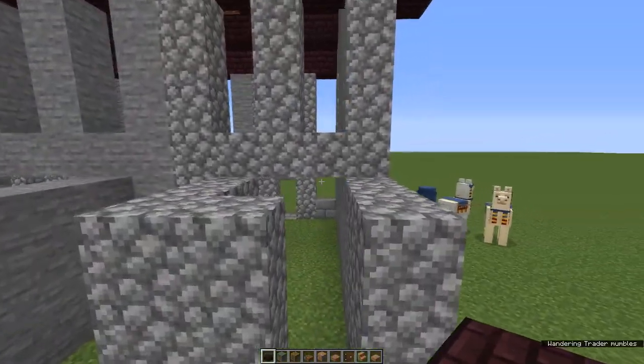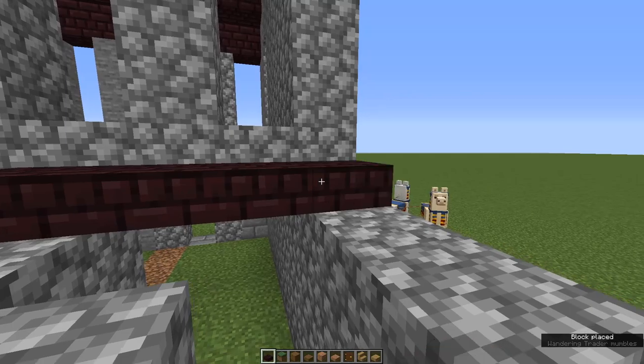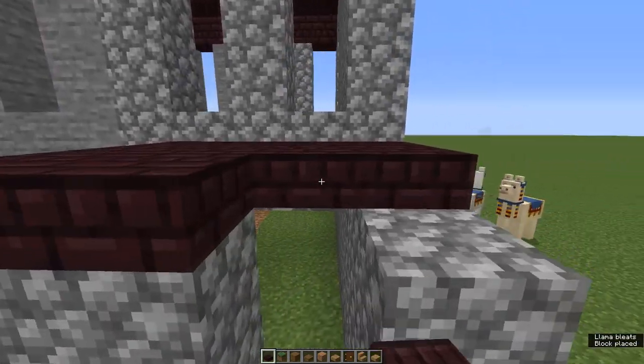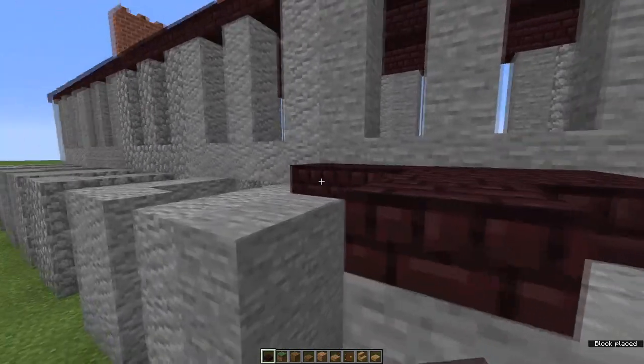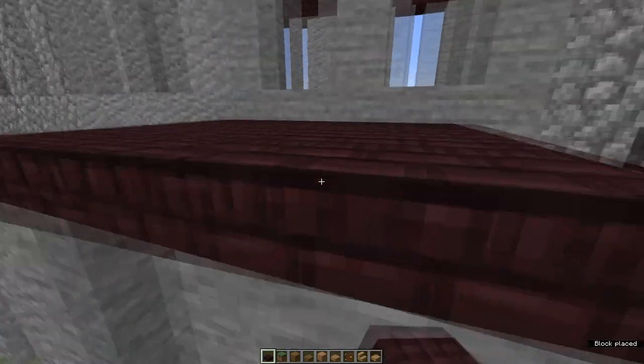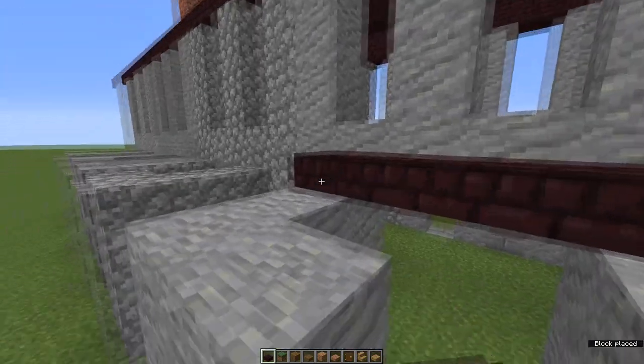Okay, round to the back — roofs for the laundry. I'm just using nether brick slabs. They're bottom half so they will be completely spawn proof. Just cover the tops of all the laundries.